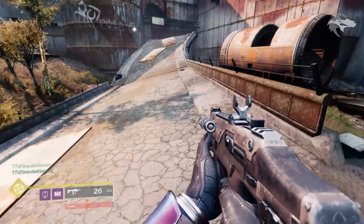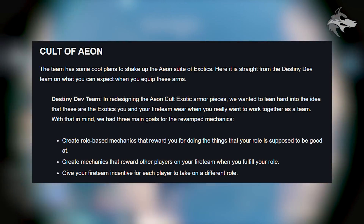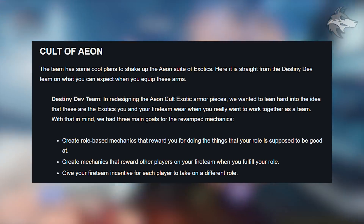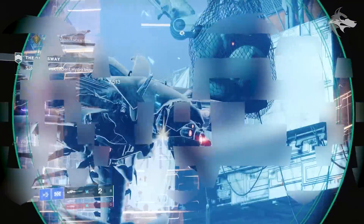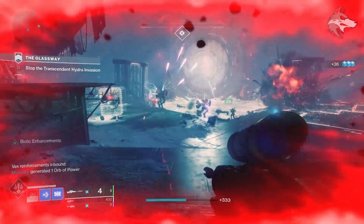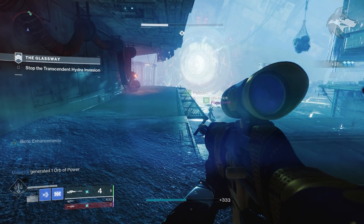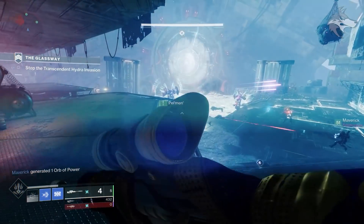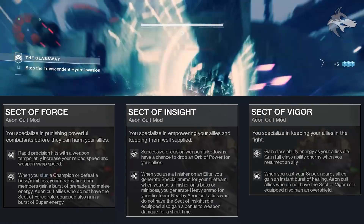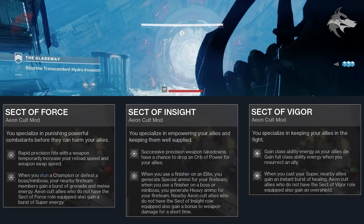Bungie speak about the Cult of Aeon, saying that in redesigning the Aeon Cult exotic armor pieces they wanted to lean hard into the idea that these are exotics you and your fireteam wear when you really want to work together. Instead of a single monolithic exotic perk, they took a page from the Armor 2.0 book and gave the Aeon Cult exotics their own unique mod socket and mods — all unlocked as soon as you acquire the exotic — each tied to one of the different Aeon Cult roles. These mods are identical across all three classes, so you can choose any role regardless of class or subclass.